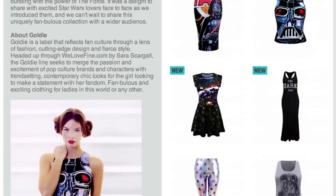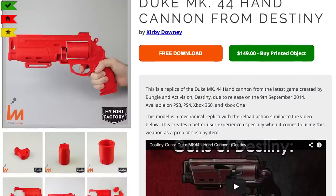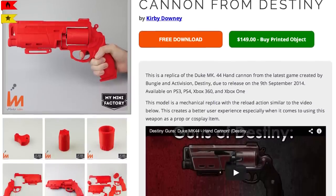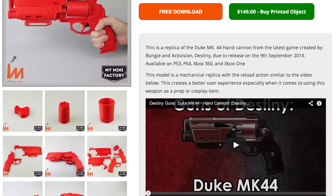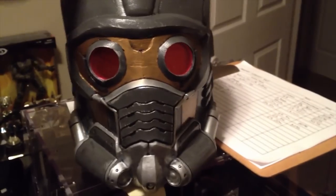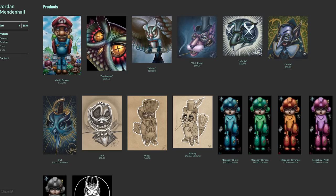If you end up finding the droid you're looking for, pop the question with a Tetris Block Ring. Because it is your destiny — the Duke MK44 hand cannon that you can 3D print and put together yourself, or get preassembled. Of course you'll also need a DIY Star Lord helmet so you can shield your eyes from the awesomeness of these Mega Man prints by Jordan Mendenhall.